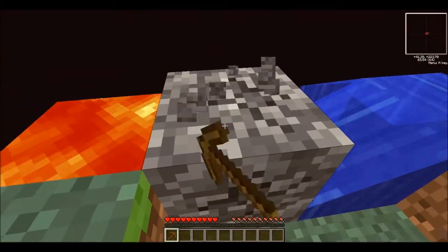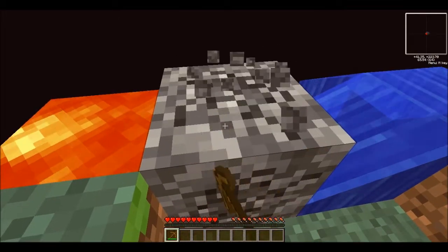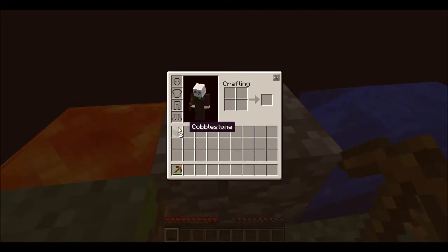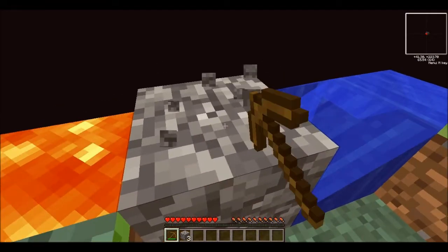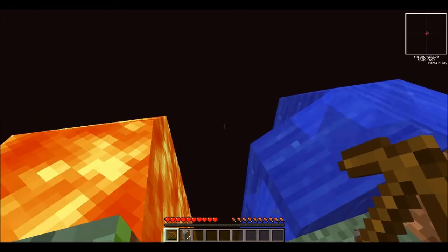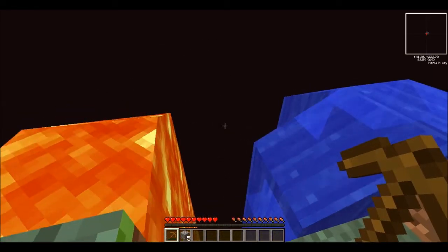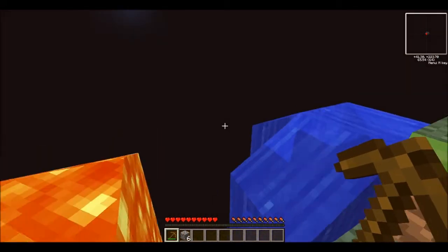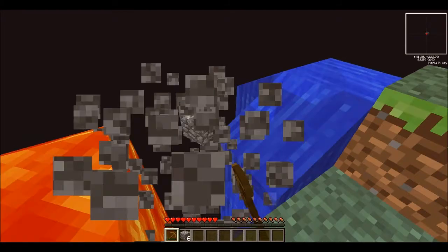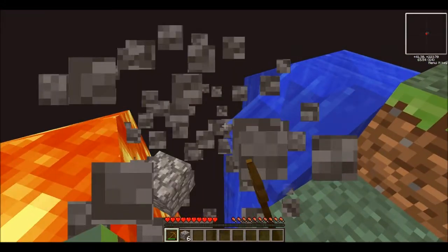I do have some mods installed — like I said, I do not have Too Many Items, but I do have Convenient Inventory, as you can see, and Zan's Minimap. That's just for if I do survival or any servers I can look around. It's not gonna be useful here, but I'm not gonna uninstall it just for this. It doesn't give any cheats or hacks or anything, so it's fine.